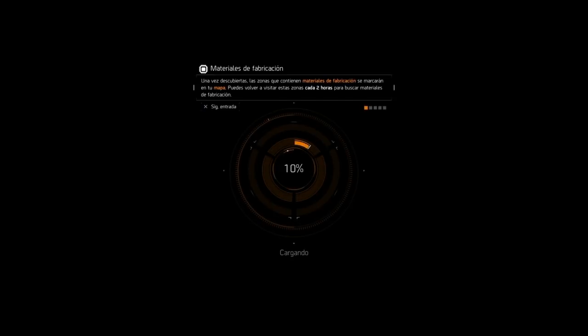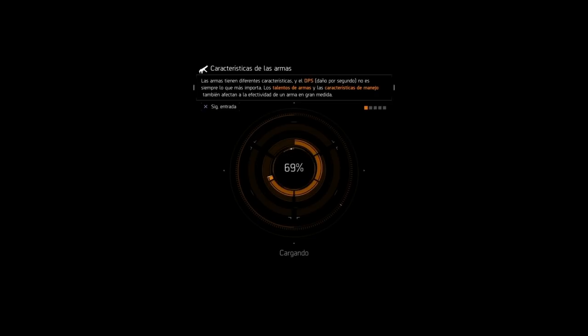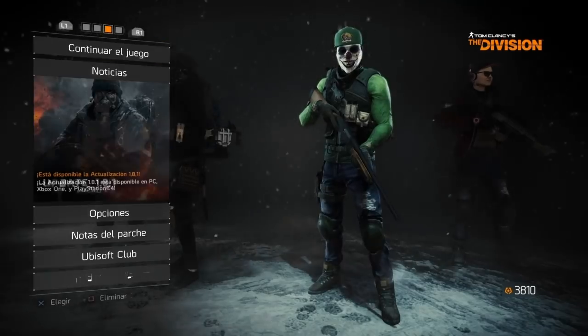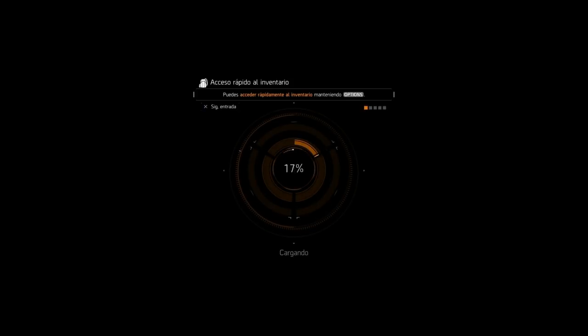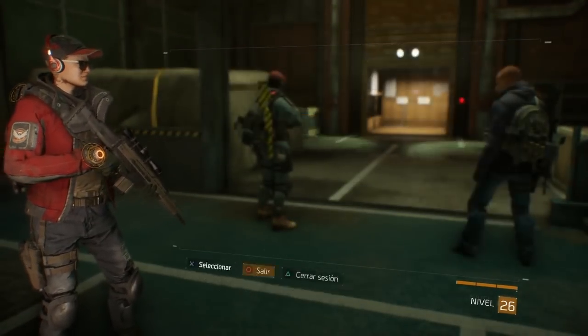Termina la misión, cobran la recompensa y para cobrar con sus demás personajes hacen la misma jugada: el líder se queda en la misión mientras los otros tres cierran sesión, cambian de personaje, se unen al líder y al aparecer habrán cobrado. Si alguno no cobró, cierran la aplicación, entran con ese personaje, se unen al líder y problema resuelto. Luego el líder hace lo mismo. Recuerden que lo único que se necesita es que su agente esté mínimo en nivel 4 para poder hacer este truco. Conseguirán cajas exóticas rápido, y es aún mejor en esta actualización ya que subieron las probabilidades de exóticos y confidenciales.